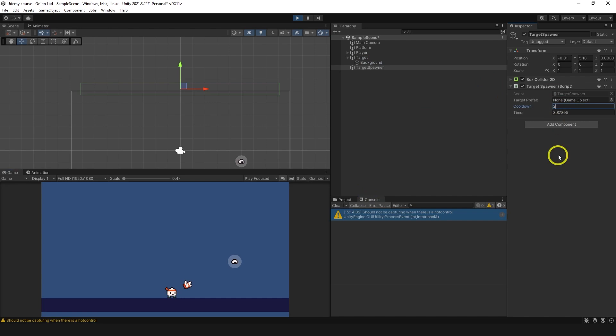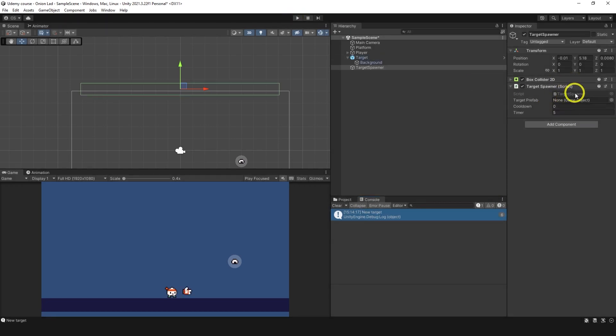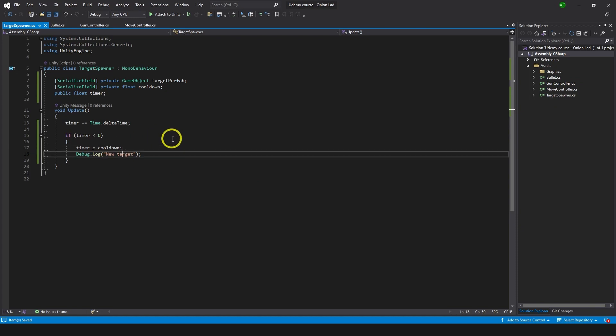I'll make cooldown 2 and we can see the message 'new target', then we wait, and another one appears. You can see the timer decreases to zero and when it's below zero it goes back to 2. That's how we're going to use it.